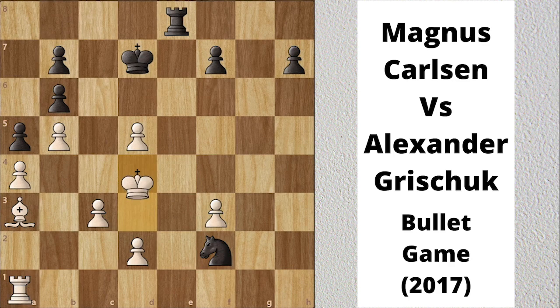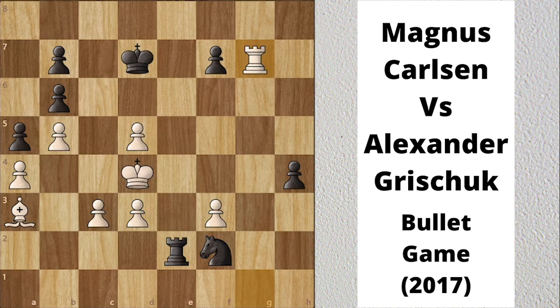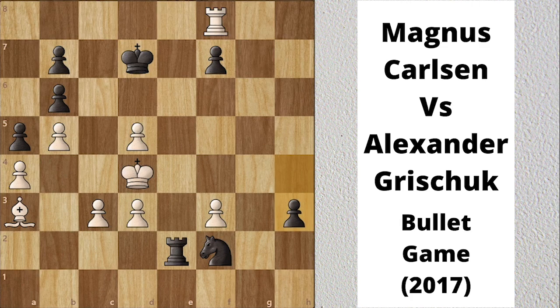Magnus pushed his passed pawn. Rook g1. Rook e2. D3. H4. Rook g7. King e8 defends the pawn. Rook g8 check. King b7. Rook f8. H3. Rook takes f7 check. King e8. Rook f8 check. King d7. Rook f7 check. King e8. Rook h7 stopping the passed pawn.